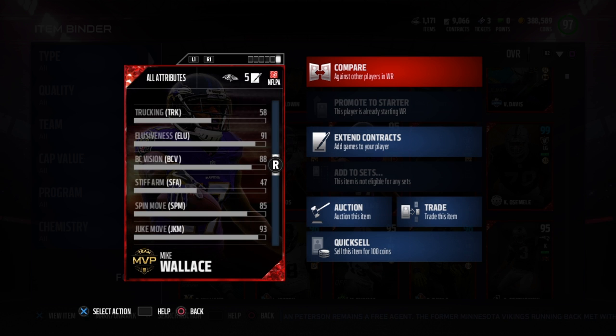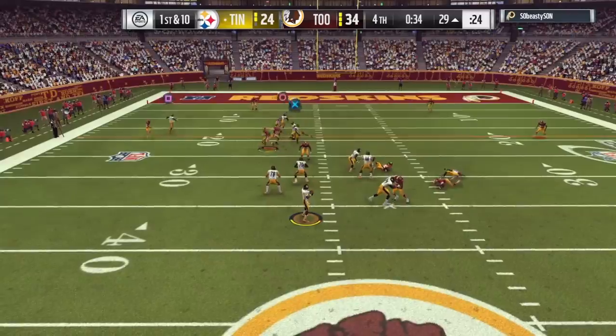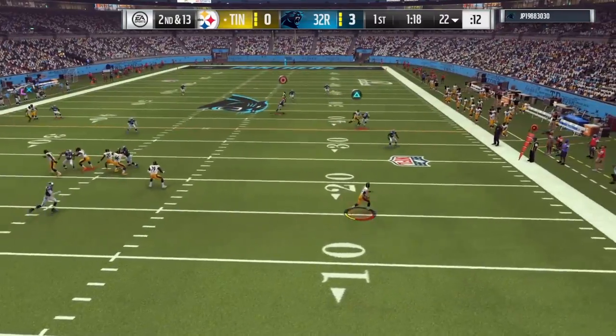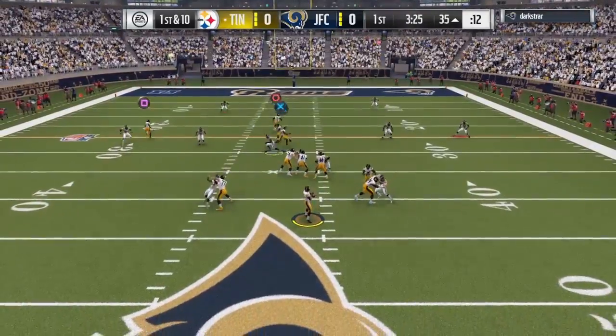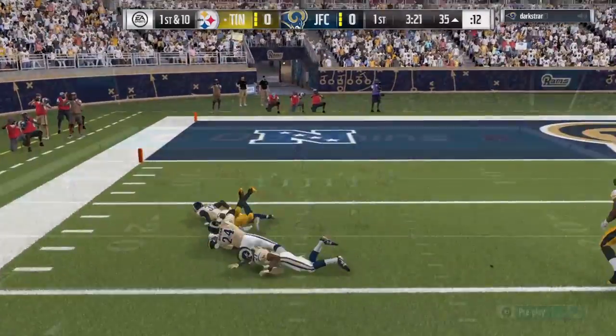He also has a 93 juke, which is pretty nice — I'll show you later. The card I was comparing him to was the Super Bowl card because there's not a huge difference between those two. The catching in traffic, just like his previous card, is a 50/50 kind of thing — he's either gonna catch it or drop it. If I throw it to him ten times, like in Cover 2 for example, he'll drop about five and catch five.